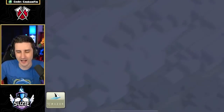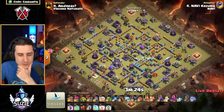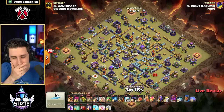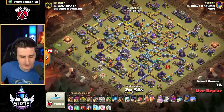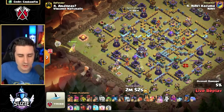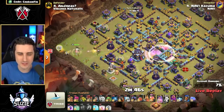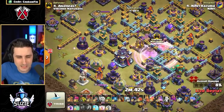Kazuma is up next with the Queen Charge Lalo — with a recall. He's deciding to bring a Super Barbarian, though he hasn't maxed out his Skeleton. He's got that 90 Queen off to the left with a Skeleton Donut. He doesn't want to max out the Skelly — he just believes he can take out the CC and the Monolith.